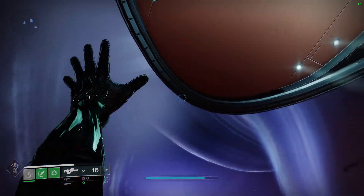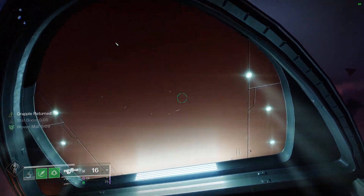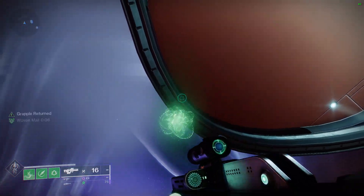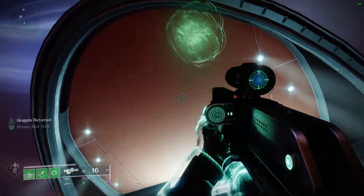All you do is you create your tangle, and then you grapple to it and press spacebar to cancel. It has to be spacebar, otherwise you're going to struggle to infinitely grapple to it. And you just keep doing that, and as you can see, the bar in the bottom left is going up constantly.